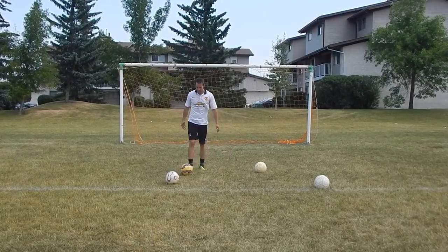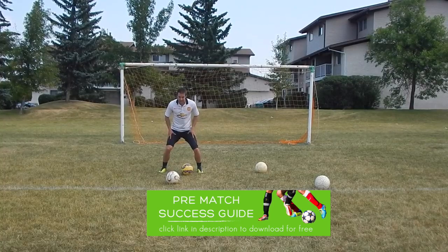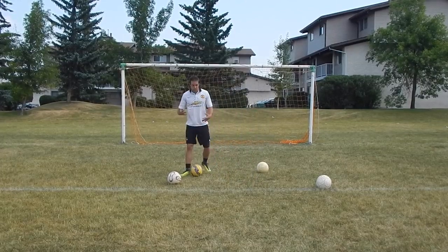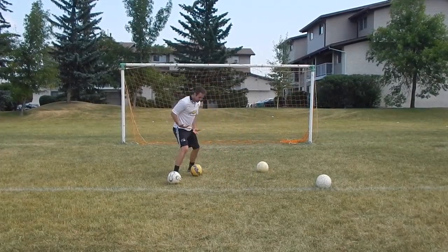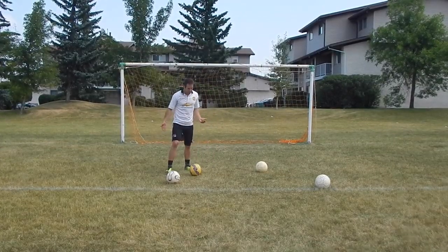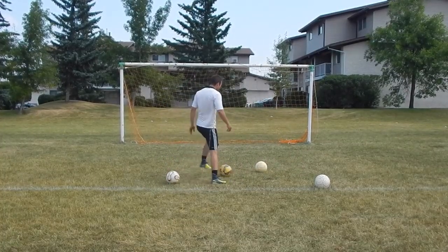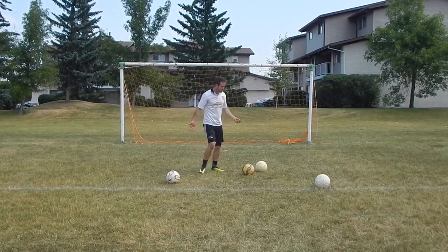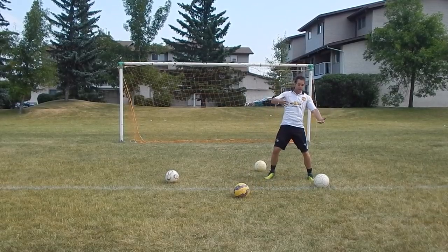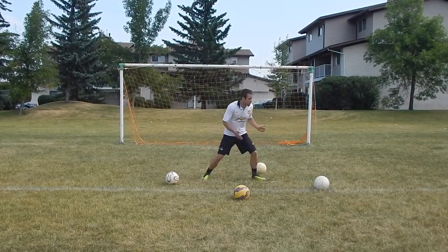Low center of gravity — why is this so important? When I'm lower to the ground, my knees are bent more, I'm more athletic and more explosive, so I can push off and change direction quicker. If I'm about to be tackled, I can be stronger and more physical in this position. As far as dribbling, it's really going to help you with your change of direction. If I'm cutting and I'm lower to the ground, I'm going to be able to change direction sharper. If I'm up high, my balance is taking me away from the ball — I'm just not as sharp and explosive.